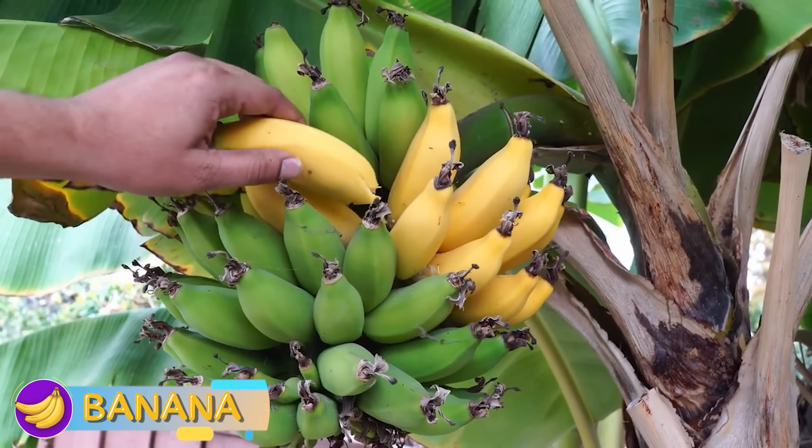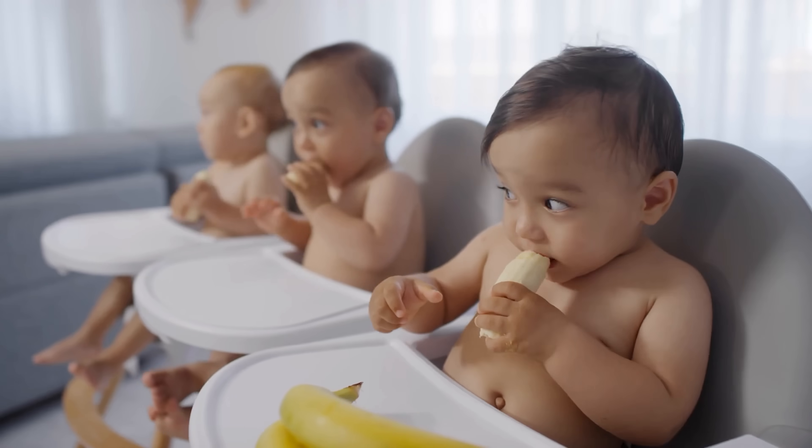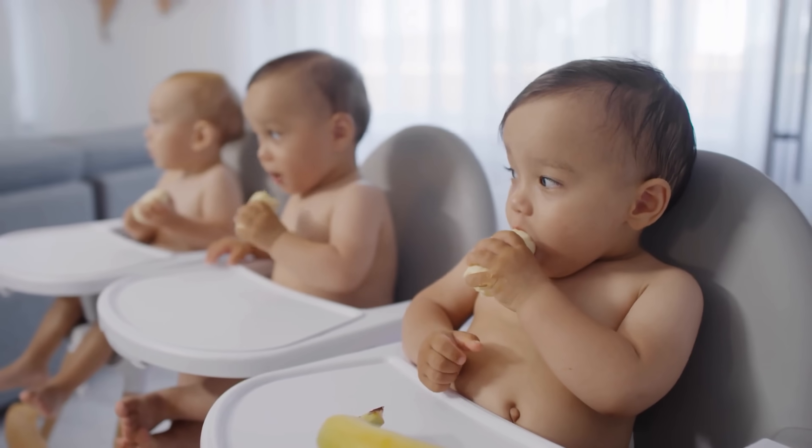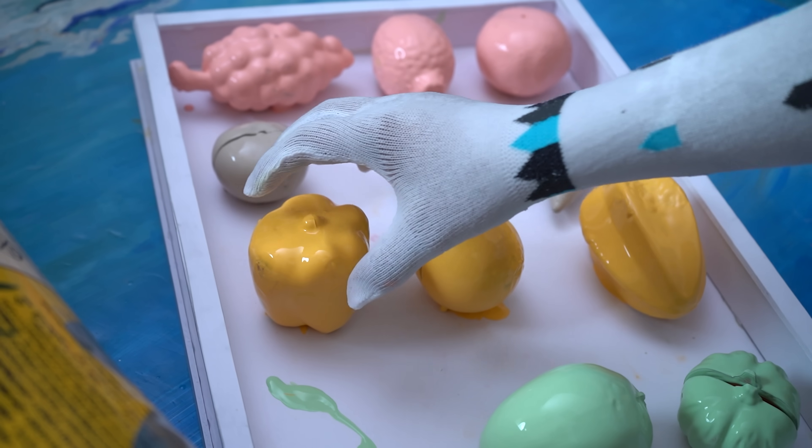Banana! Bananas are green and yellow in color, and you have to peel the skin before eating them. Do you like having bananas for breakfast? If you eat bananas, you will be healthy! What do we get next?